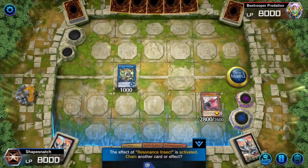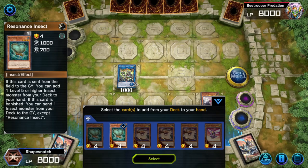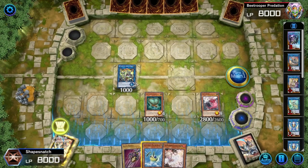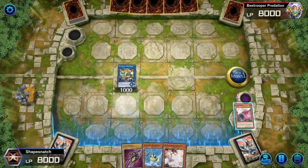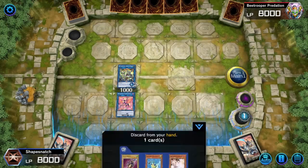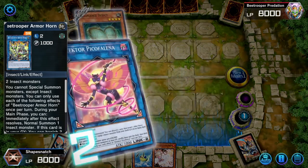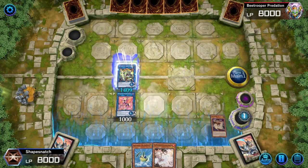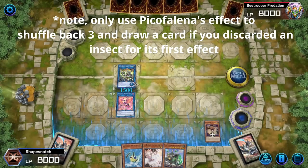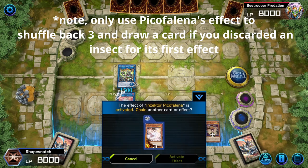Resonance triggers again, dumping Gokibolt. Gokibolt's effect adds a second copy of Resonance Insect. Armor Horn's effect lets you normal summon that Resonance Insect. Next, link Resonance and Doom Dozer into Pico Felena. Trigger both Resonance and Pico Felena, discarding a card, and attach Retaliating C to Armor Horn. Then add a Mighty Neptune to hand, and use Pico Felena's effect to shuffle back any three cards besides Resonance Insect to draw a card.